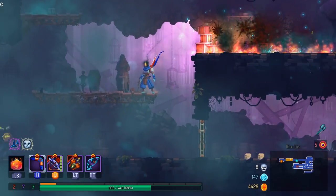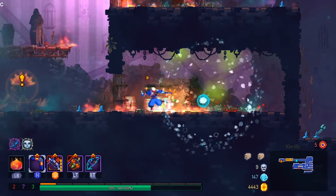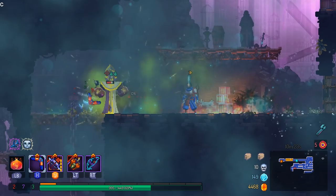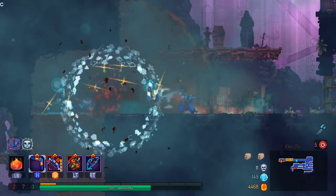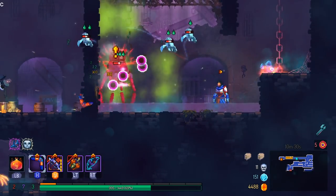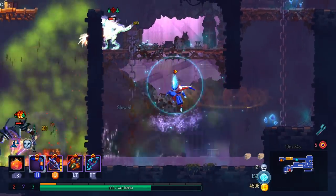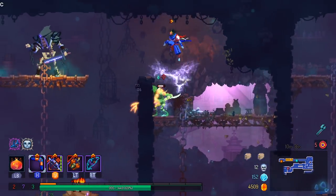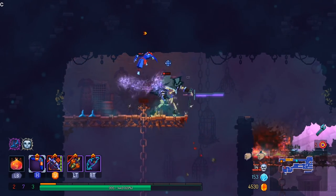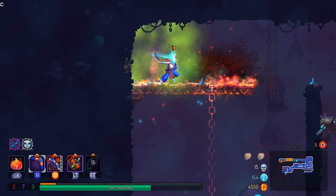Boomerang's actually pretty fun even without Double Boomerang. But you can't look at Boomerang without thinking Double Boomerang — it was such a good combination, unquestionably one of the best you could possibly get in the game: the rally, the damage, the way you could use it with survival. It had everything. And then one day it was stolen away from us, along with the other double item combinations. It's an unfortunate thing, but it's just a reality we have to live with, unless you use custom mode.